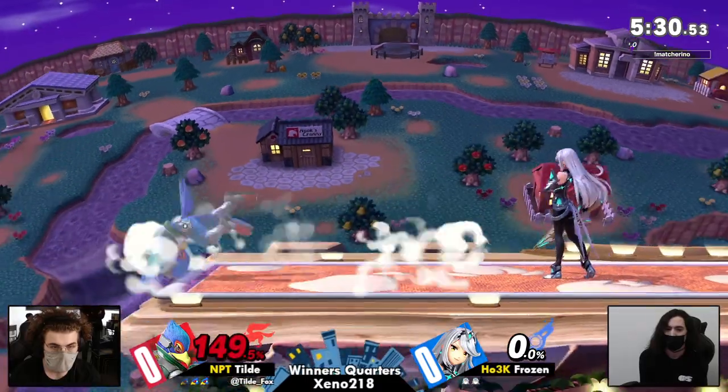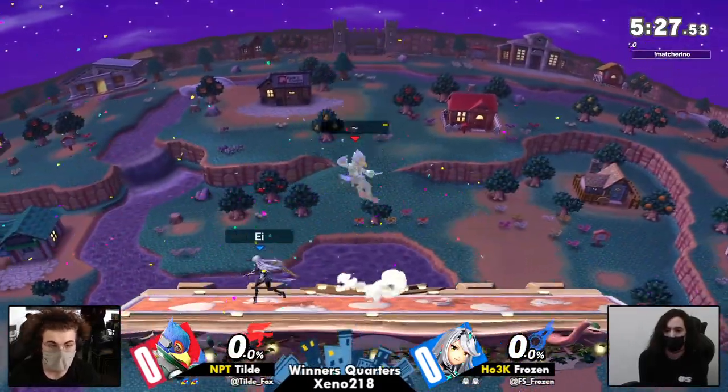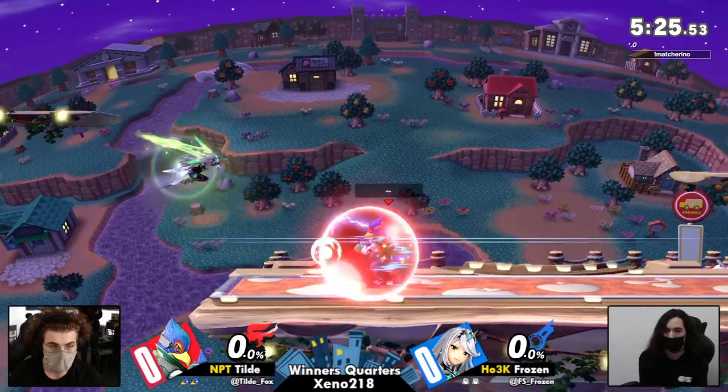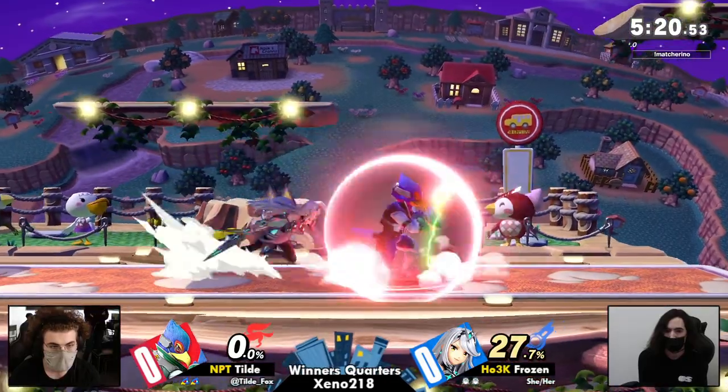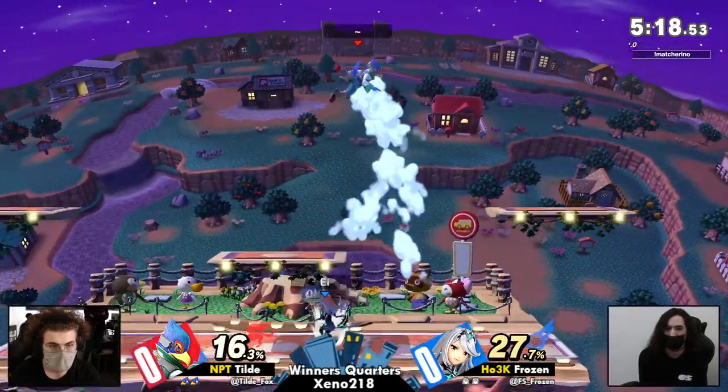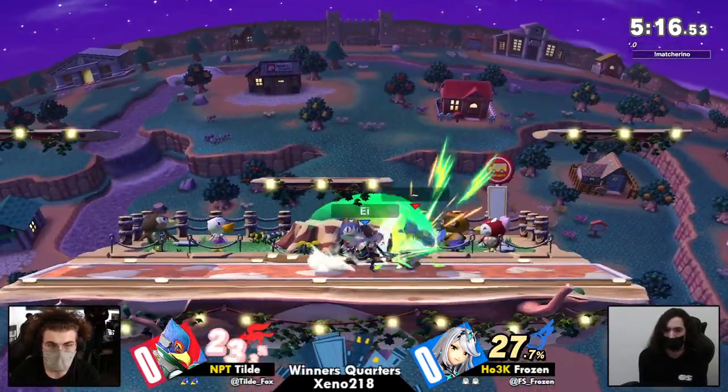Punishing the get-up roll with the down tilt, sending Fey off the top. That was a run-up down smash — good lord. After the up smash, I think it shield-poked and put Tilde in a tech situation that he wasn't ready for.